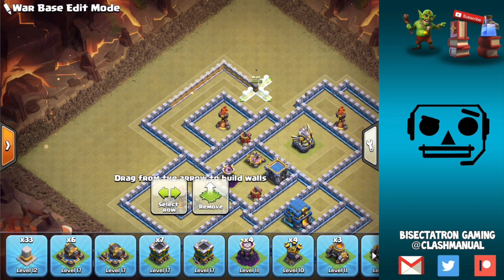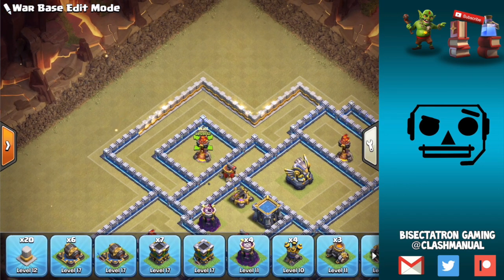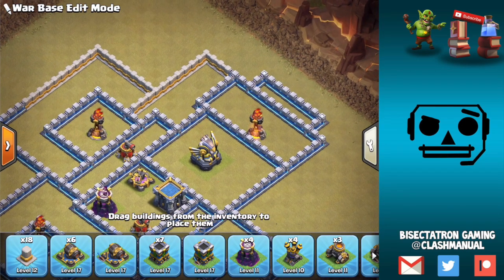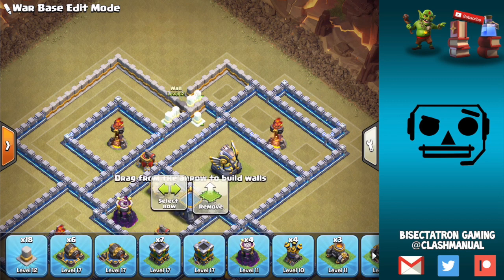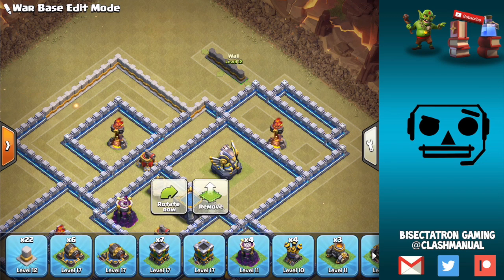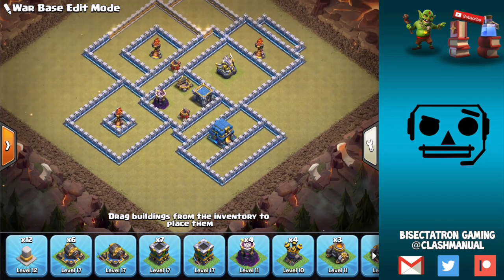Let's fill in more compartments — we'll go like that and put one like so. Then we can finish this down here. It's a little bit of a weird-looking compartment, but we'll manage. I kind of want to protect the Eagle a little better, so let's rearrange things a little bit. This way the Eagle is a little bit harder to be sniped from nearby. Okay, perfect — and then one more compartment.